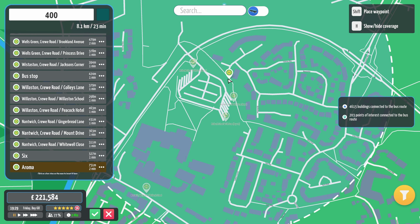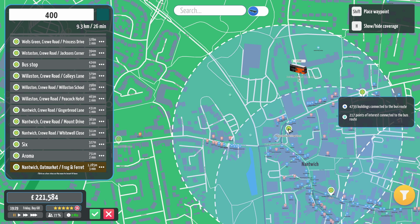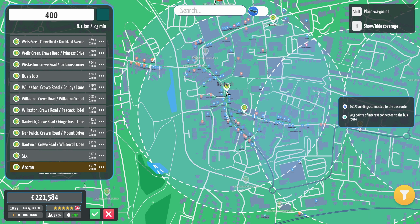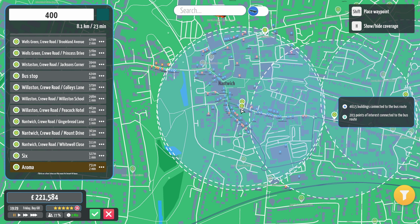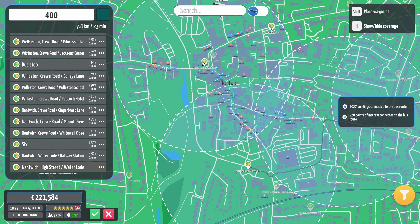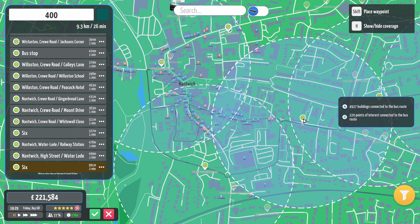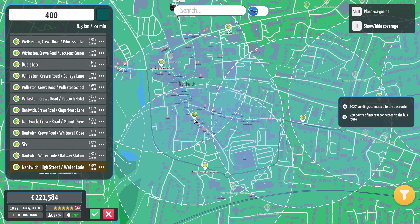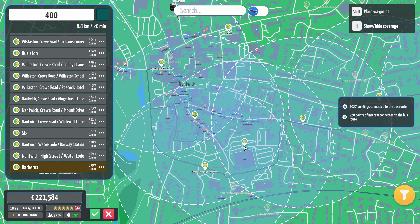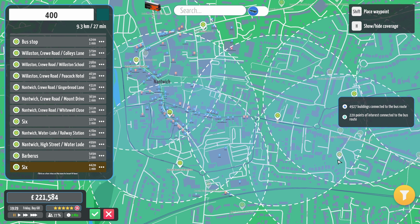Do we have a bus station in Nantwich? We've got a school. We've got the railway station. What we'll do is we'll go round there. Can we come back down here? We can actually do it — so it must be a bit of a one-way system, isn't it?